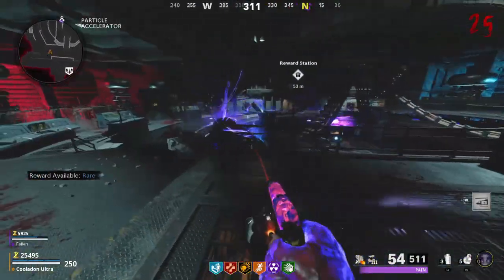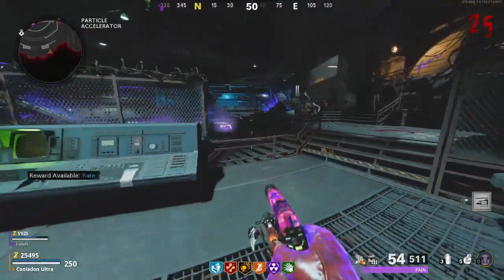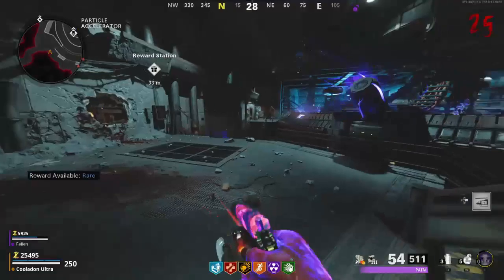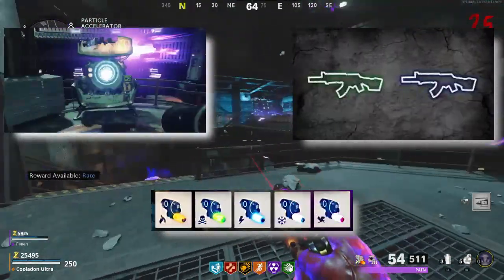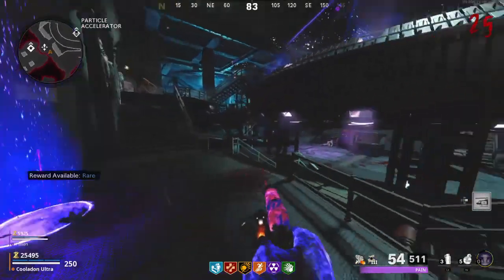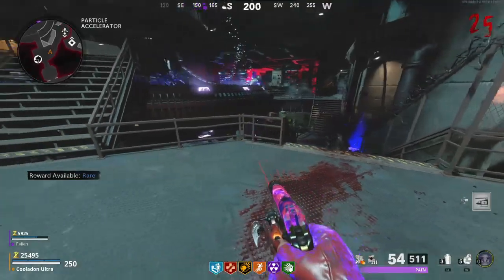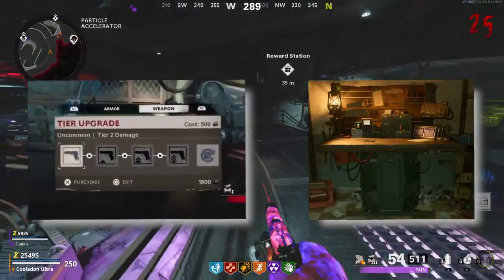For those who are new, let's give you the rundown of how zombies work. Killing zombies will earn you points, and sometimes they will drop salvage or rare salvage with an addition of equipment. With the points you can buy Pack-a-Punch, ammo mods, and other guns. With salvage and rare salvage you can buy and replenish armor, buy gun tiers, score streaks, and equipment.